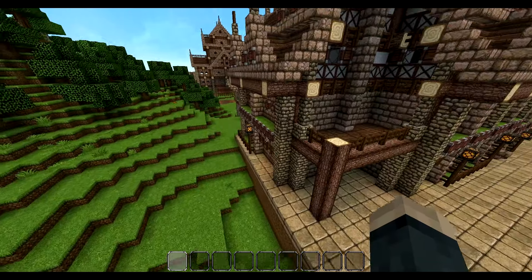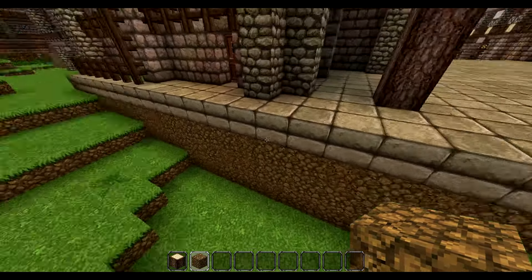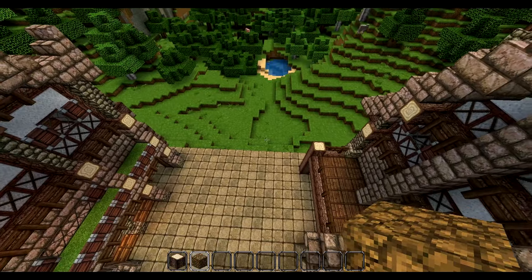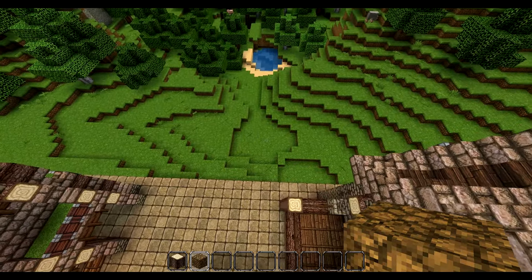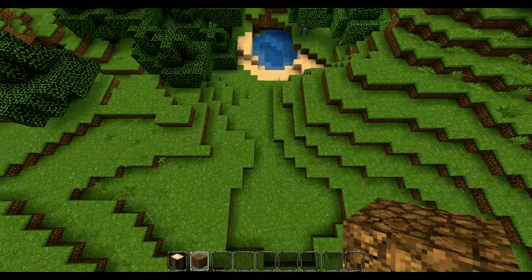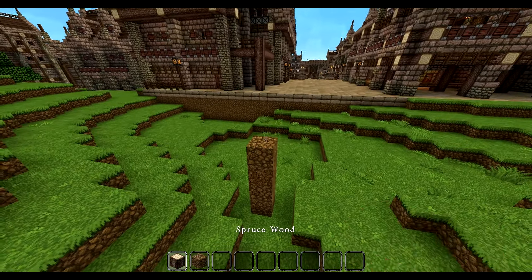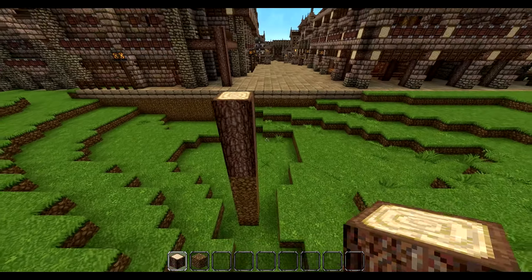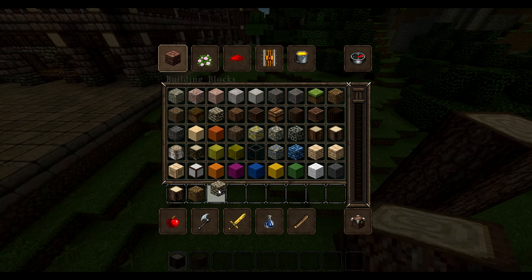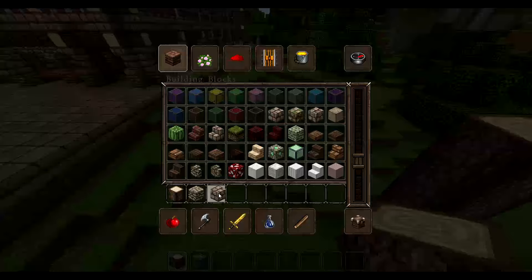Let's just get started. I'm just gonna take some spruce wood and a little bit of dirt. This is the first start. I'm gonna grab some cobblestone — I'm probably gonna do this — and some stone bricks.